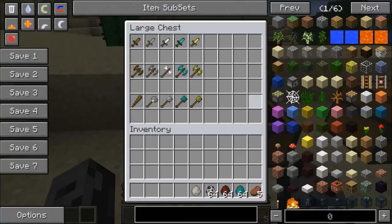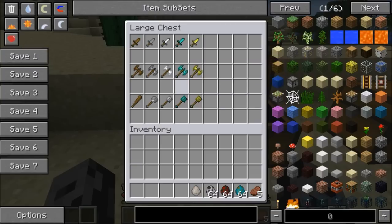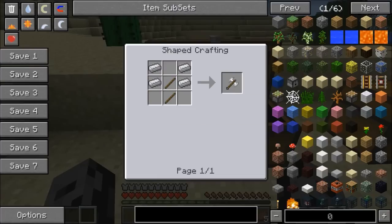The next weapon is the war axe. This one looks really powerful but it actually does the same damage as a dagger. The thing about it is you can actually hit through armor, so if you're playing a mod with a boss that has diamond armor on, it's definitely gonna do a lot more damage than a sword would. The recipe is two sticks and four iron ingots, so it is kind of expensive to make.